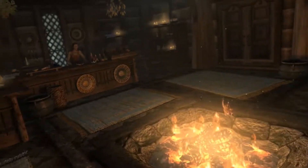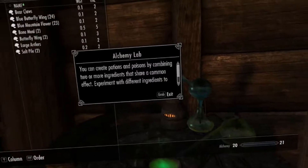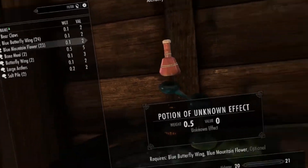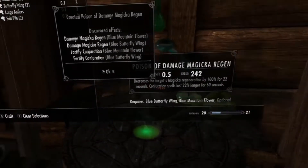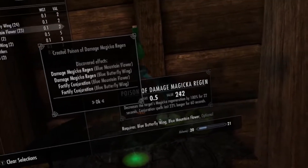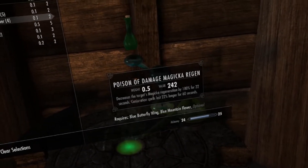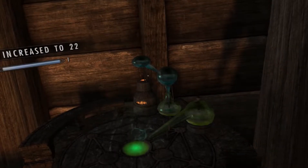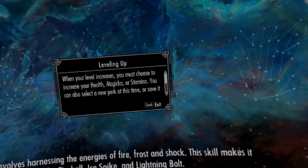Now that I've gathered the ingredients I need, let's begin. By combining blue mountain flowers with blue butterfly wings, I create a potion with a lot of effects: damage magicka regen, fortify conjuration. Put those two together and that's a high value potion. 'Alchemy rewards inquisitive minds.' It sure does. I'm going to create a whole bunch of these and that's going to level me up.